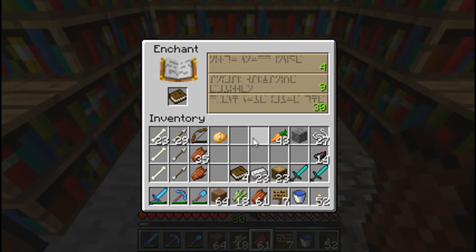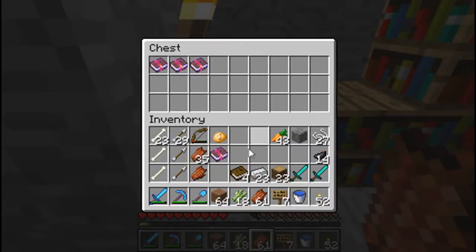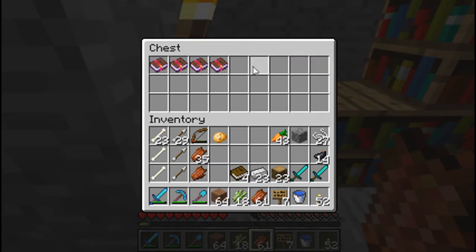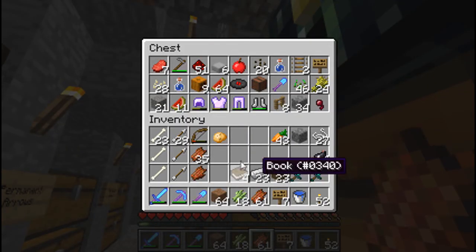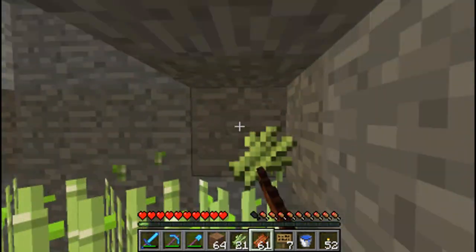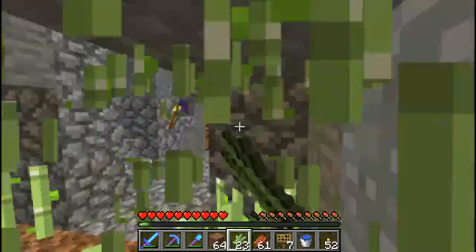Enchant Number 4: Blast Protection. I don't know - if I do any more wither fights, that'll come in handy, but otherwise not so good. I've got more books because I found some more leather down here in this chest. That's where I got the rest of the books. And I've started planting sugarcane too, which is why I've got a steadily increasing amount of sugarcane throughout this.